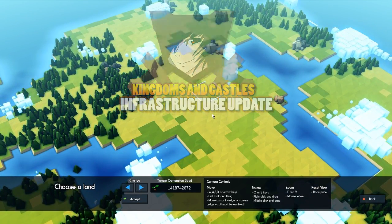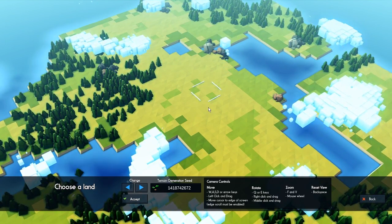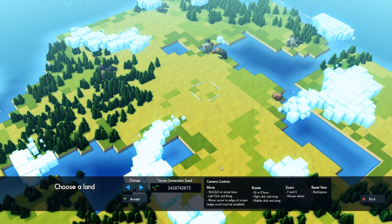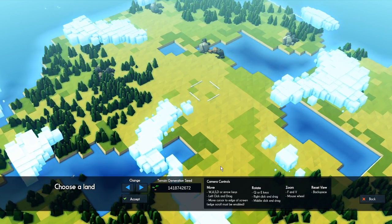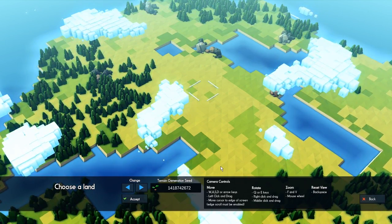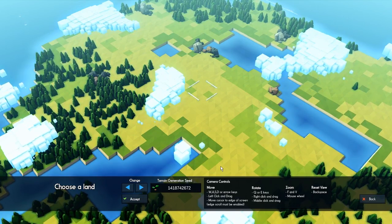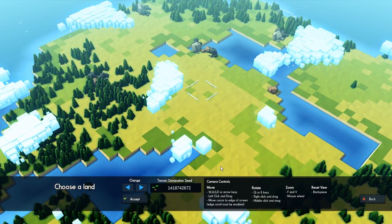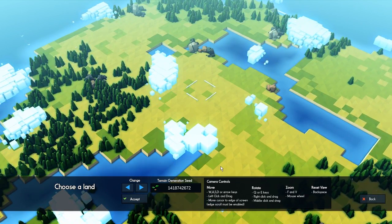Hello everyone, welcome to Kingdoms and Castles with me Banto. We have gotten a new patch for the game that adds so many nice new things. We got some aqueduct, we got roads we can upgrade so they can move faster, and also changes so the different seasons and years are pretty much longer than before. There are many many more things and everything is related to the infrastructure of your town.